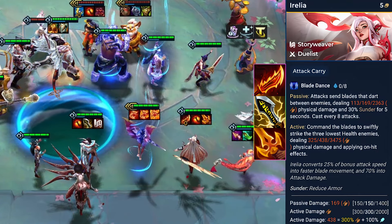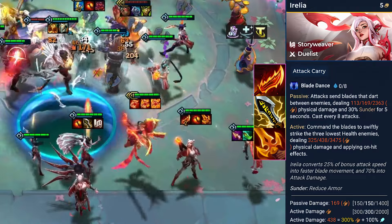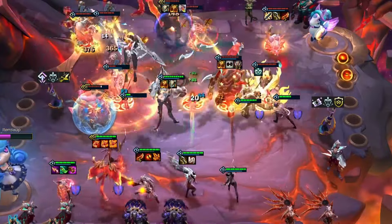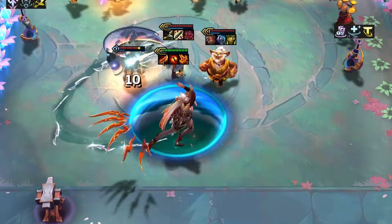Best-in-slot items for her include Guinsoo's Rageblade for increasing attack speed, Infinity Edge for critical strike chance, and Deathblade for increased AD. Acquiring her as a 2-star unit notably increases survivability, dealing attacks right into the backline, while 3-star turns her into a high-mobility assassin.